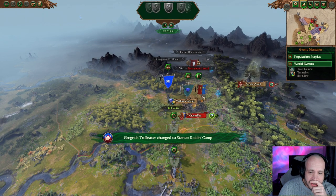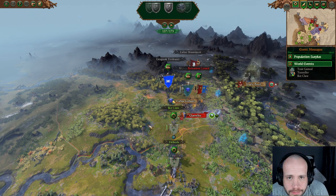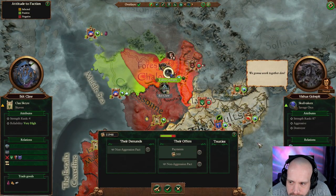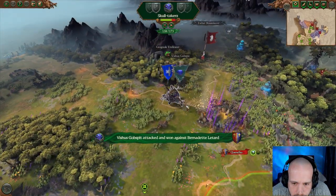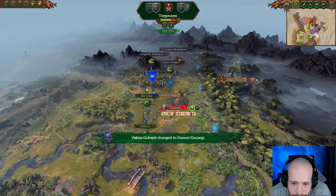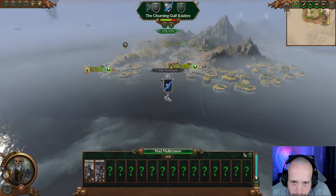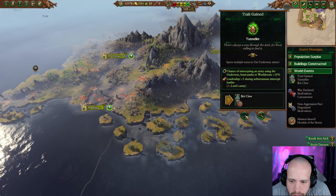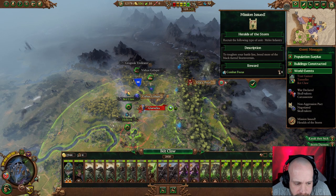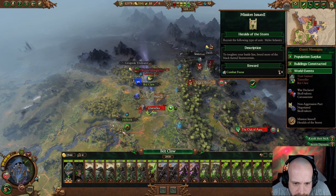This is turning into a mess down here. Non-aggression pact — yeah, we'll keep that for now. If you're not going to take it, then I will — thank you very much. I think we can just... there isn't going to be much of a garrison there.